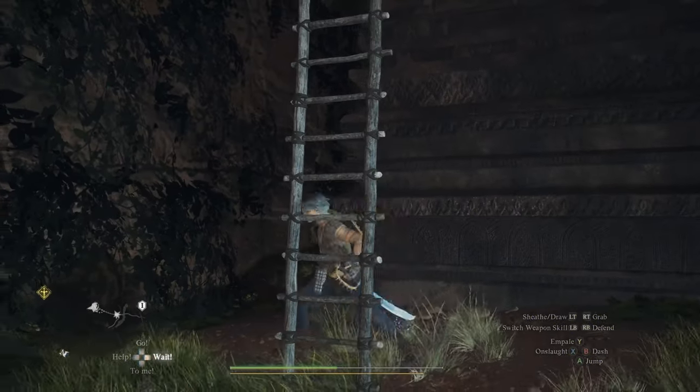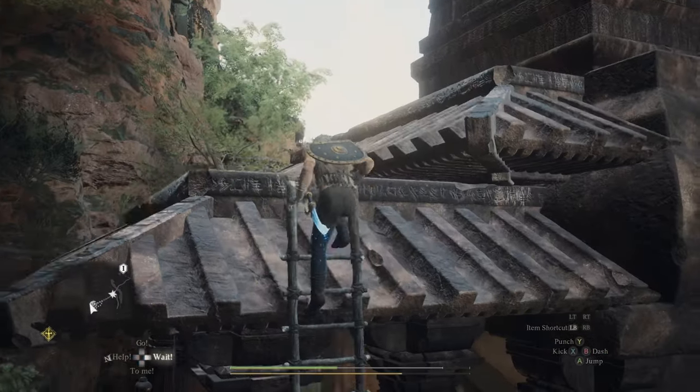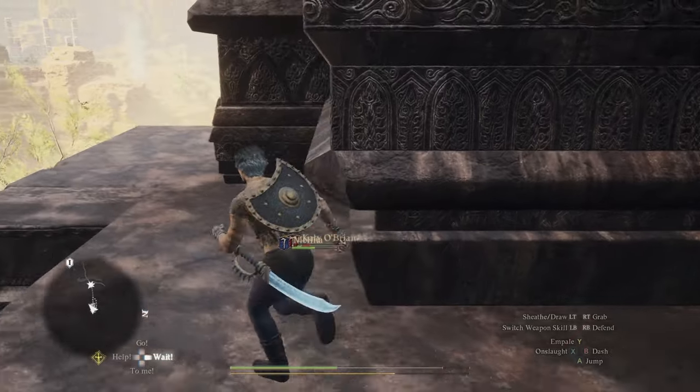Now try not to fall off here. Be careful hopping around the ledges, and if there are any enemies attacking you at this point, try and deal with them before you climb up the ladder, because falling off this roof is going to be fatal.